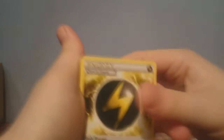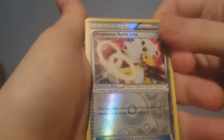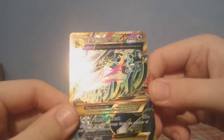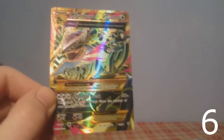We have a Flash Energy, a Vespiquen, a Lucky Helmet, a Malamar, Lavaesta, Golett, Magikarp, Ralts, Ampharos Spirit Link Reverse, and the rare is... wow! That would be a Full Art Mega Rayquaza EX — so that's a straight up six points. So we have the Mega Rayquaza blister with a Mega Rayquaza pin and a Mega Rayquaza Full Art card. Blimey!